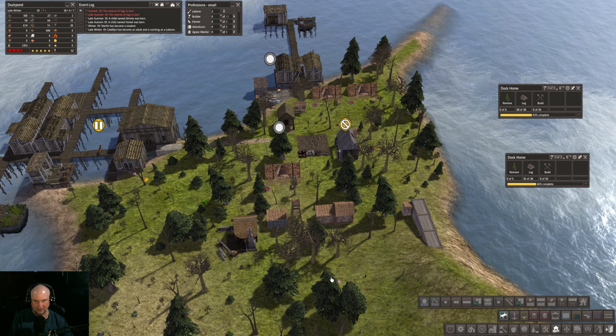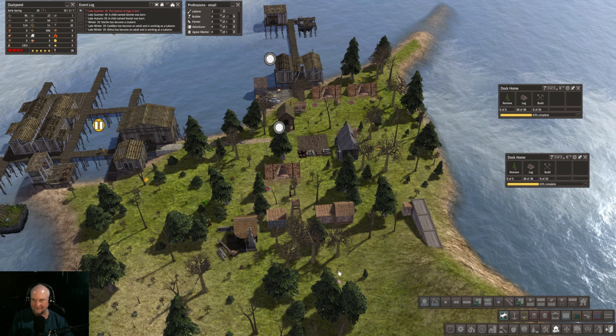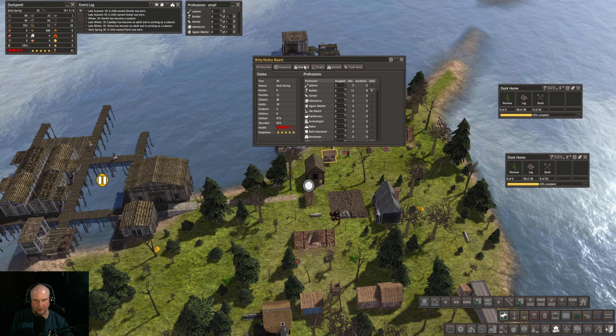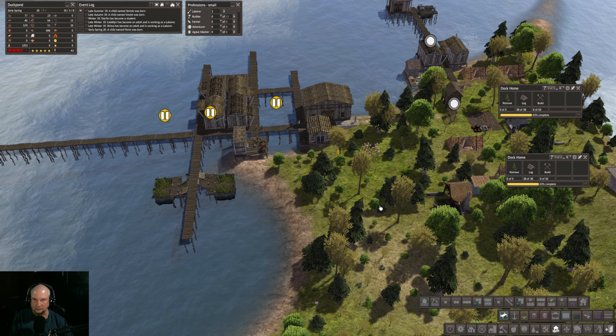Alright — tools are at 15, logs are at 90. Fuel is still kind of iffy. What do we actually have for reeds? Do we have a ton of reeds? 265.